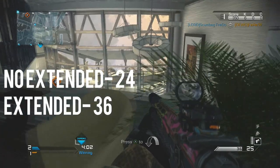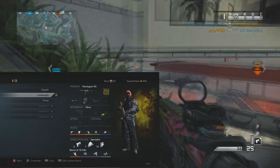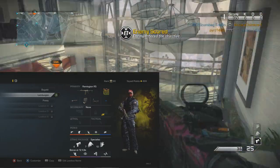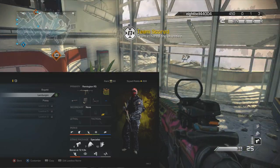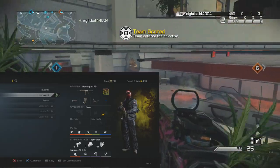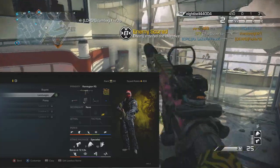In the class setup you see on your screen right now, I actually use the three-attachment perk. The gun has low recoil and a very small magazine, so you definitely don't need to compensate for the recoil, but the magazine size definitely needs something done about it.